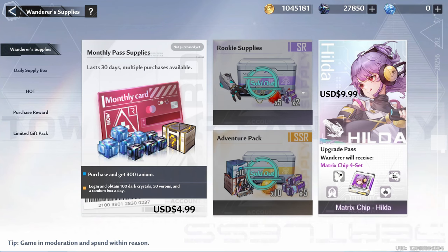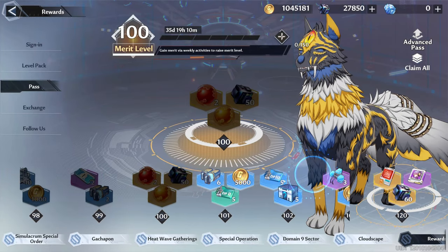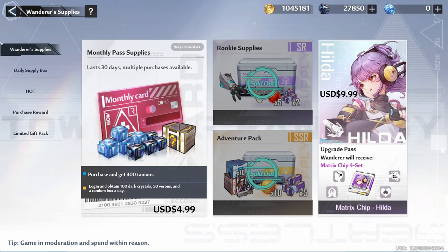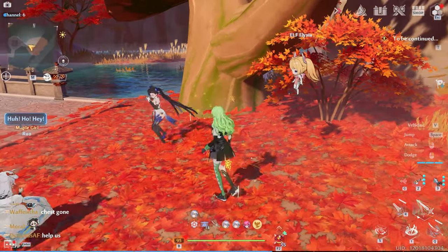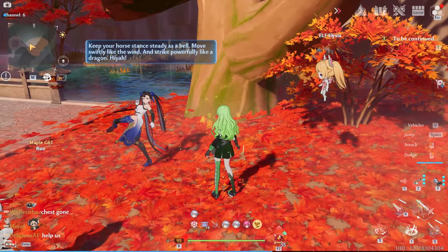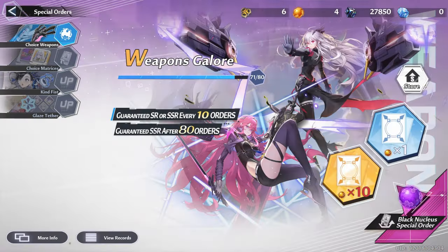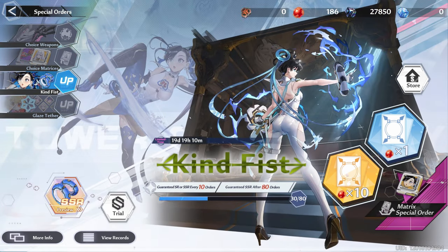I'm not 100% free-to-play. I purchased the Rookie Supplies Adventure Pack and the $20 battle pass. So I'm a bit of a shrimp spender, if you ask me. But aside from that, without hesitation, what better way to start the Yulan pulls video than to pull right in front of Yulan herself? Let's head to the special orders and get pulling.